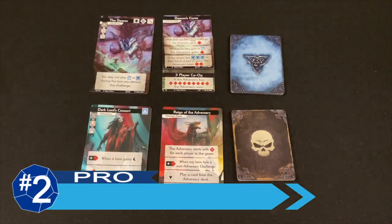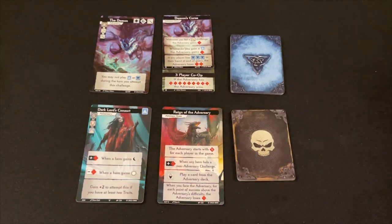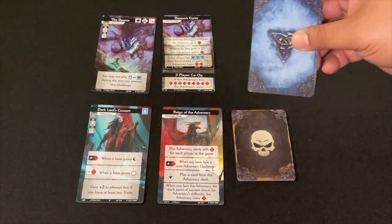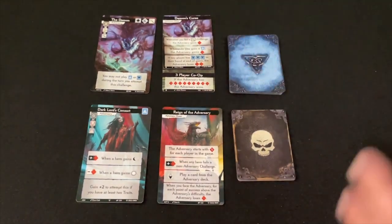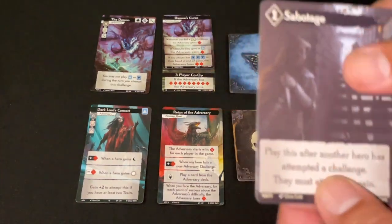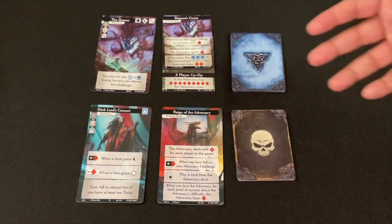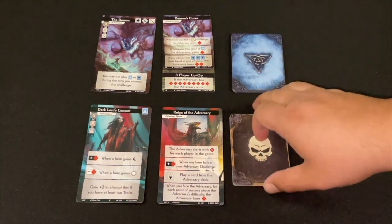Now we get to some big pros. Point two — all caps PRO — is the reworked adversary system and therefore the reworked solo and co-op system. The original base game was clearly designed as a competitive game with solo/co-op kind of tacked on. Adversary cards were seeded into the main deck, and their adversary deck was basically anti-hero cards extracted and made into a bot deck that just didn't work. You had cards like 'play after another hero has attempted a challenge — they must attempt it again,' which was really just lose a turn.